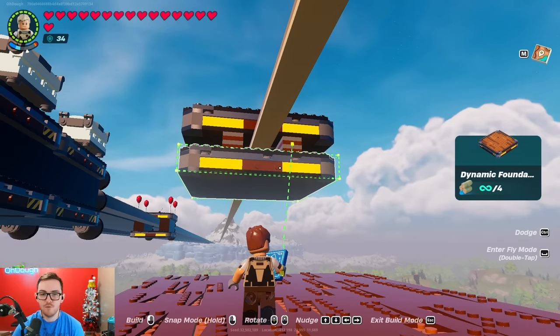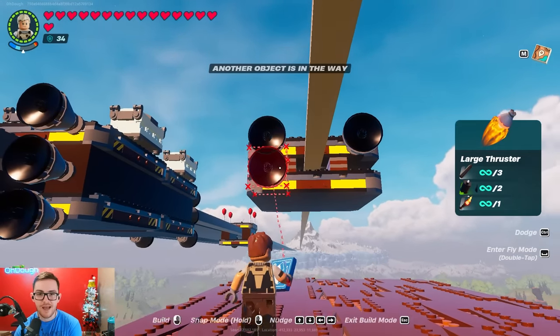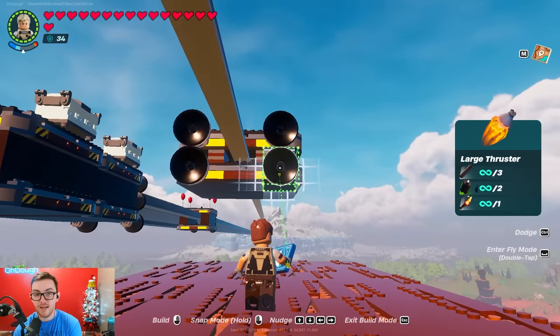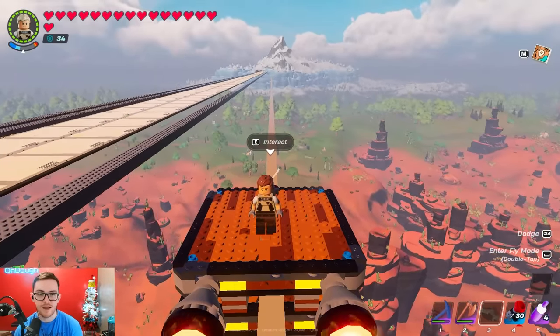Now place the bottom dynamic foundation to make a little sandwich. Line it up however you can — this is the way I do it. Once done, you can do a few things: add your switches, your activation switch, add your thrusters, and add chests. But the more weight you add, the more thrusters you'll need to go faster.